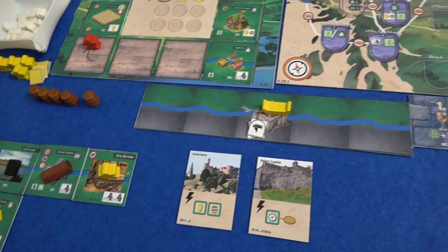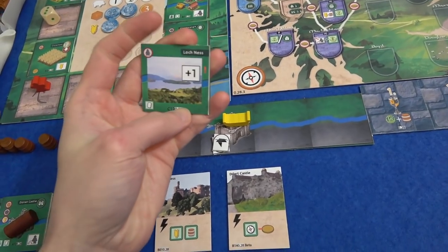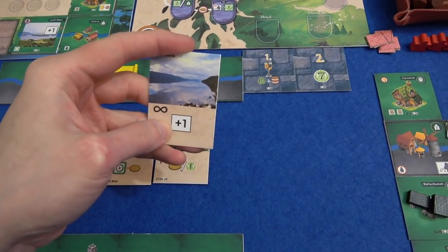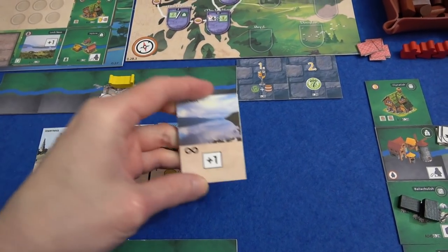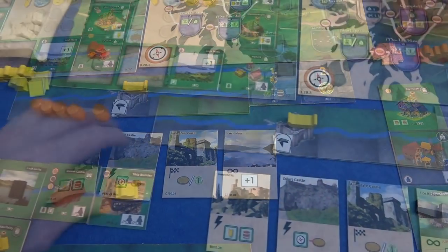This got skipped over, so we need our first C tile, and it's going to be Loch Ness. Loch Ness gives you the permanent ability that every turn you can activate one of your tiles, which is a pretty big deal.